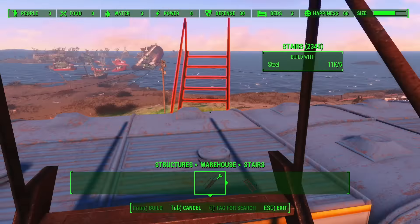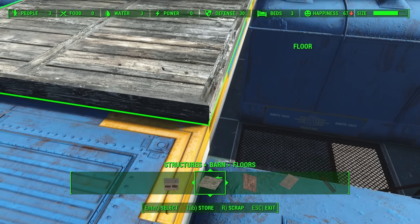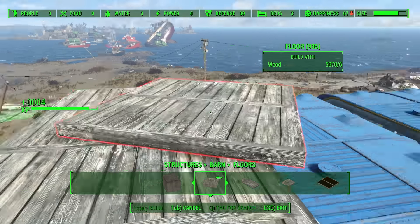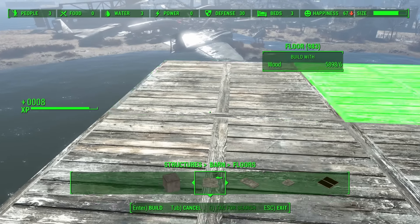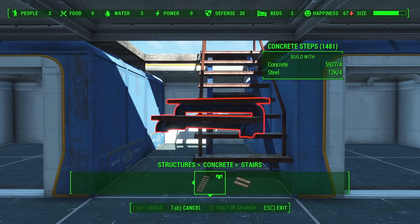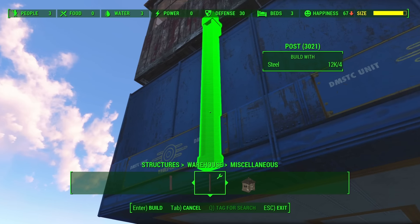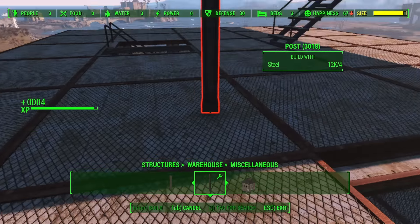Next, we'll build a temporary set of steps to get us to the top, and we'll eyeball a barn floor here as best we can. There's no cheat to get perfect snapping, so you'll just want to make sure you're as close to perfect as you can get, because this entire top floor's final appearance will depend on your precision with this single step. Next, build out the entire 5x5 floor plan for this section. Once that's done, remember to snap that temporary stairwell to one of the floor pieces here so that you can get up to this level without having to jump into it. By snapping these metal posts from the warehouse set to the bases of our barn level, we can basically make it look like the top floor is anchored into the Vault-Tec floor below.